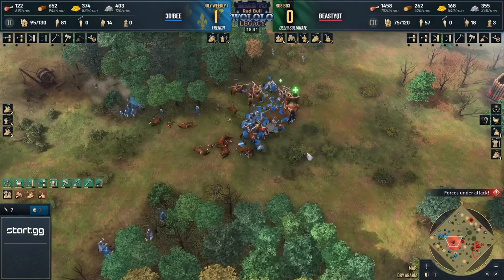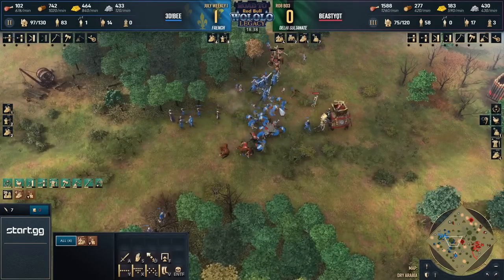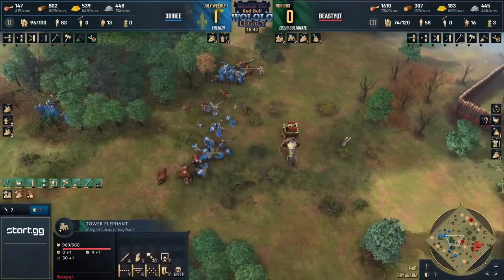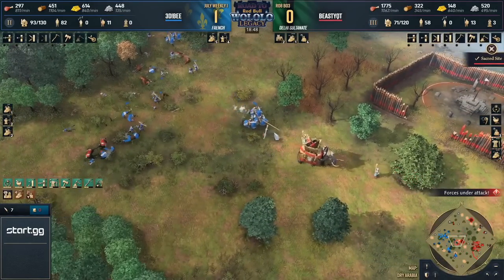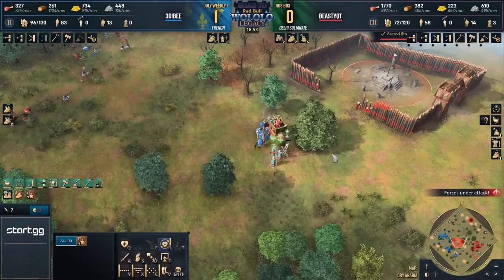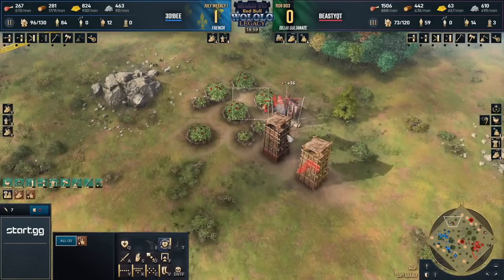It looks decent for B if you just look at the number of units lost, but if you consider that this is everything B had with no fallback option, it is much more painful to look at. Scholars are gone, horsemen and spearmen are gone, but the Elephants are standing strong — and that is going to be enough for Beastie to buffer this up. Look at his resource bank: he's sitting on 1,800 food. It's going to be much easier for him to replenish that army than for B, who is still lagging behind by an age.